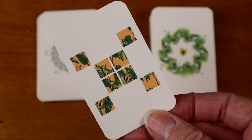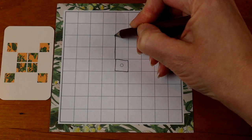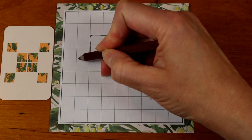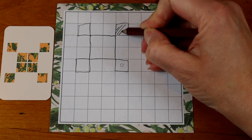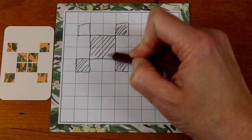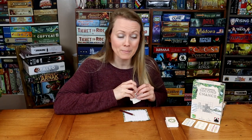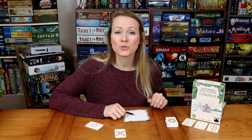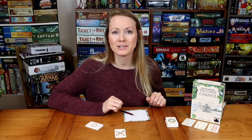Players will flip their starting card over and see a very unique design. Draw that particular design onto your personal grid where at least one square goes through the center space with a small circle in it. Place those starting cards back in the box. Once all players have drawn their starting tile into their grid, the game is ready to begin.